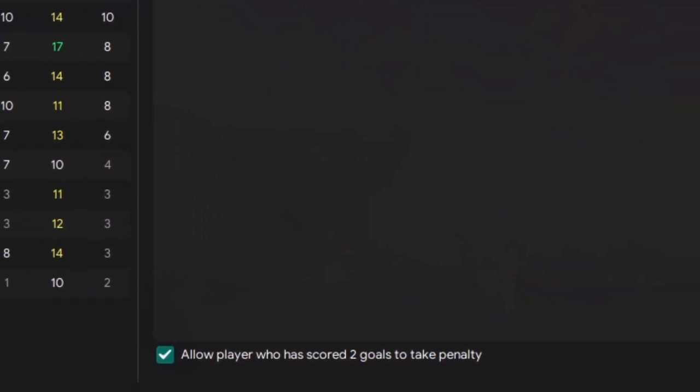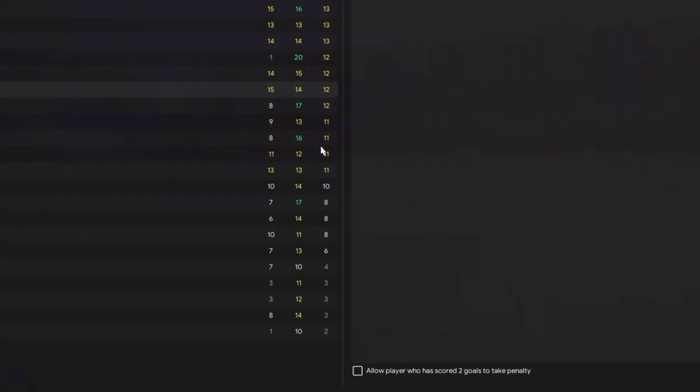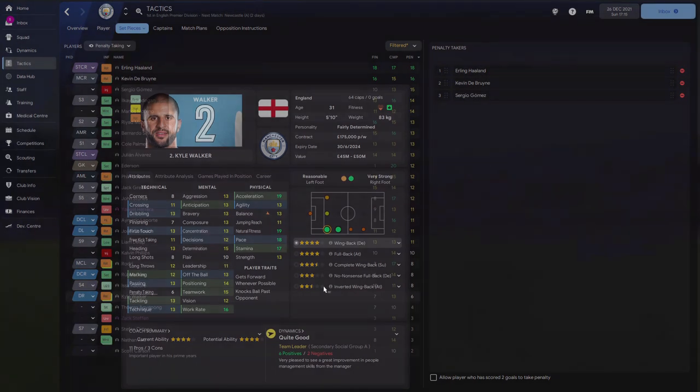Stop unnecessary penalty misses by unticking that button as soon as you get into this screen. That way players with low penalty ability, like Kyle Walker at six, won't be taking the penalty. One of these three tips blew my mind today - comment below which one you think it is.